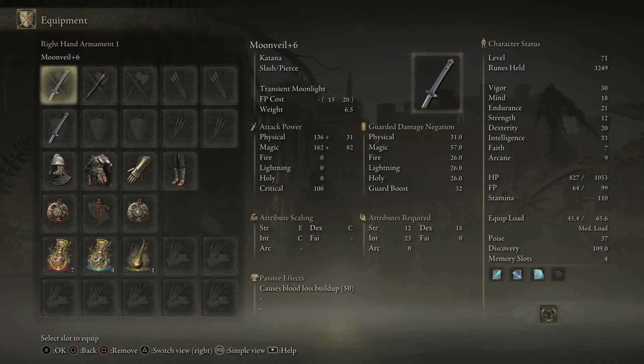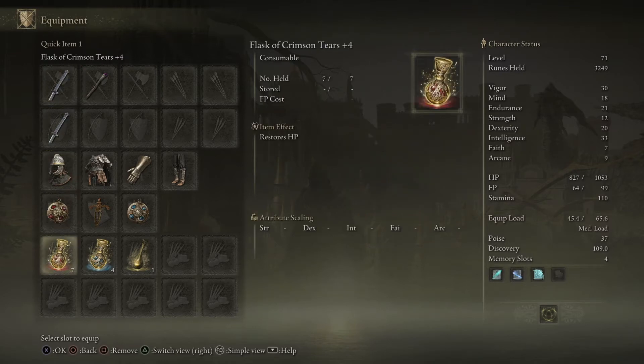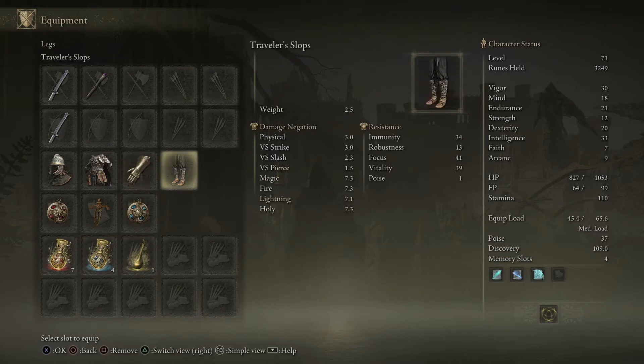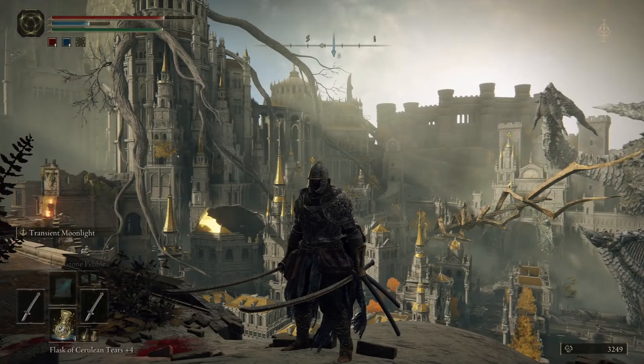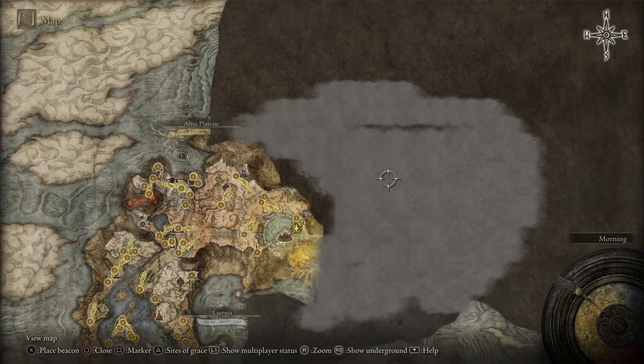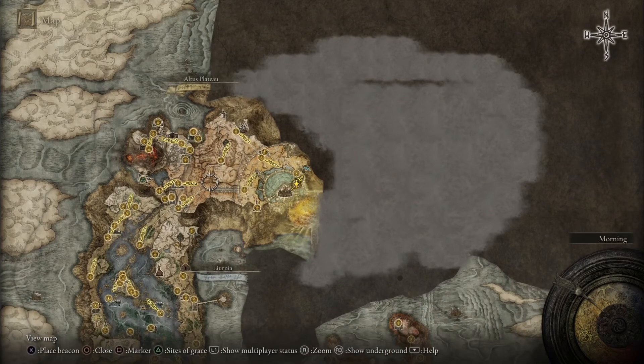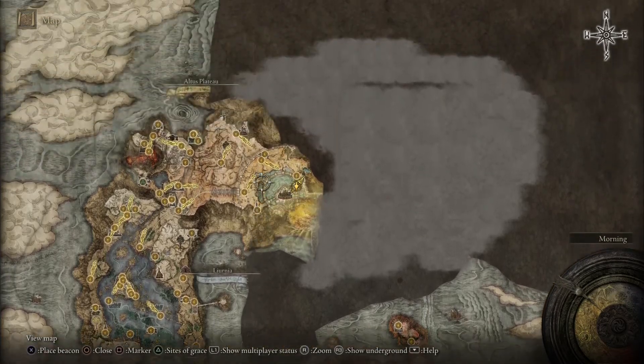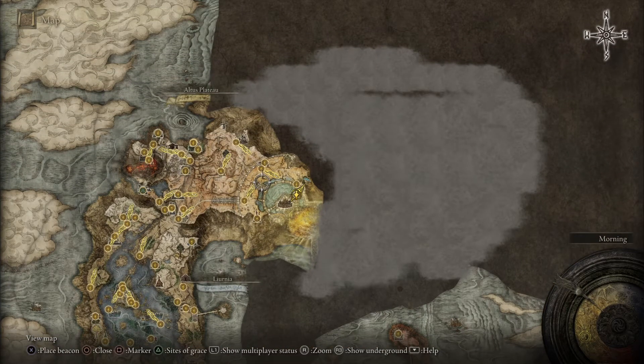That's one thing that's going to be hard to juggle. I do want to put more attribute points into mind going forward. I have seven Crimson Tears and four FP flasks. It's really viable — I really have not struggled. I'm not quite in endgame; I don't have all of that unlocked. But I'm in this area, which can be very challenging, and I'm doing fine.